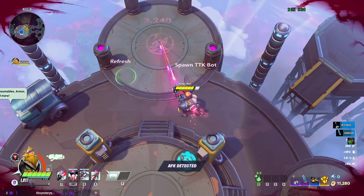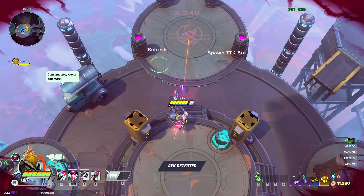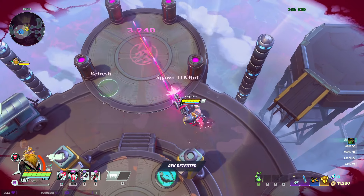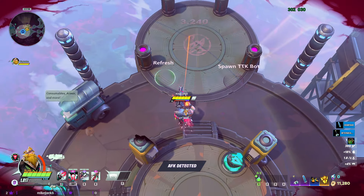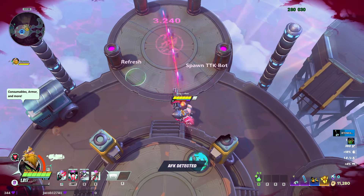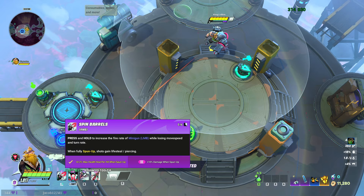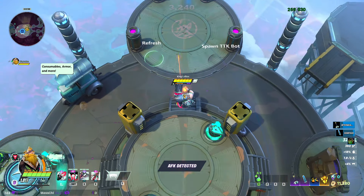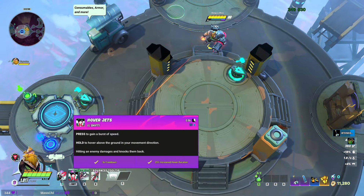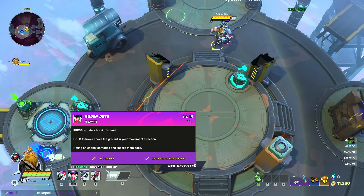His right click is a different type of attack — it basically charges your left click. You can see the difference between just holding left click regularly and holding right click. You lose move speed and turn rate, but you gain lifesteal and your shots pierce while in this mode. Very high damage and it has no cooldown, so it's a very useful ability.